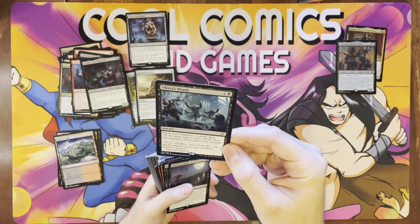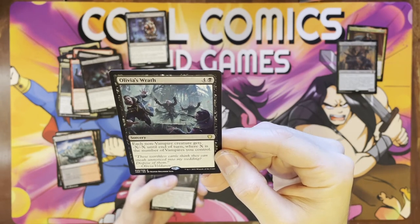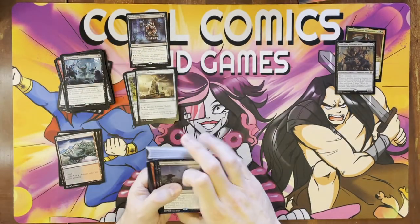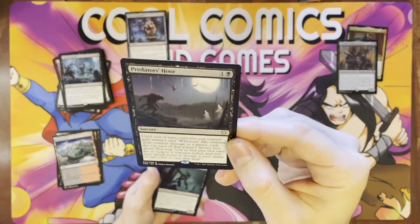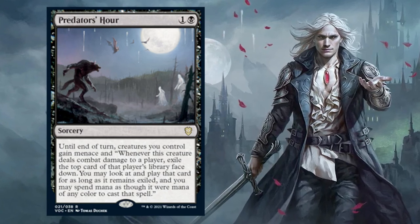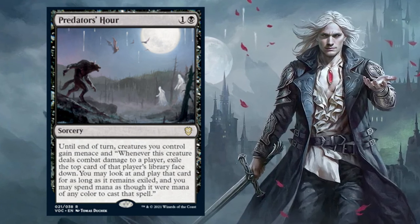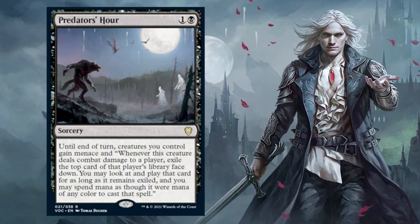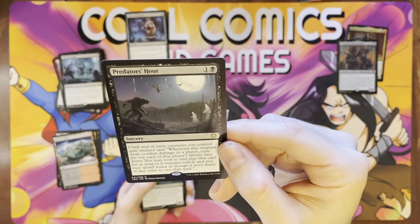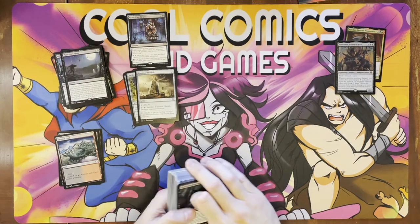This is basically a board wipe for vampires — costs five. Each non-vampire gets -X/-X where X is the number of vampires you control. Have a nice day with that. Livia is very wrathful — that's a board wipe that keeps your vampires on the field, similar to some other tribal board wipes we've seen. This is a big card — Predator's Hour. It goes for a little bit of money too. Under your turn, creatures you control gain menace, and whenever a creature deals combat damage to a player, exile the top card of that player's library face down. You may look at and play that card, spending mana of any color to cast that spell. Sad it's a sorcery because it'd be broken if it were an enchantment, but it's actually a cool card.